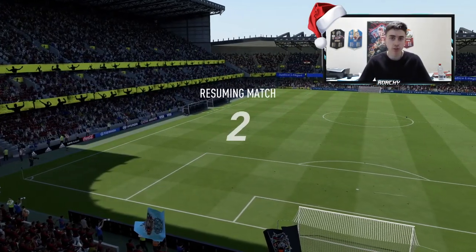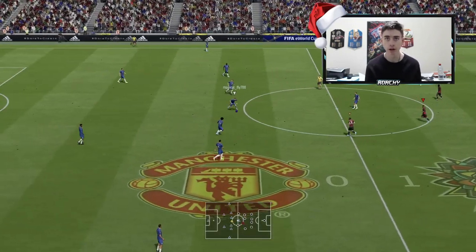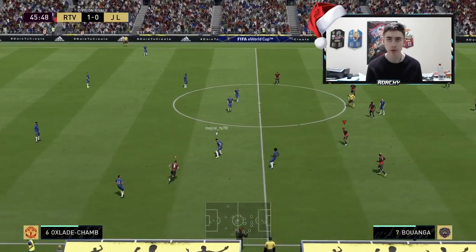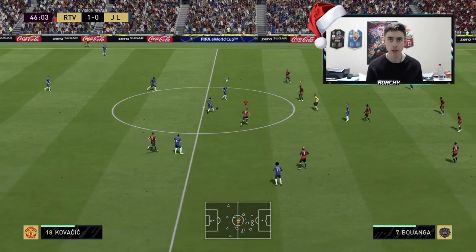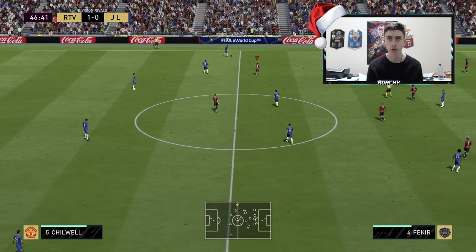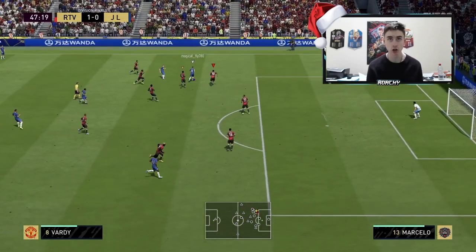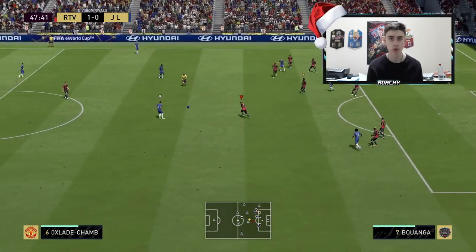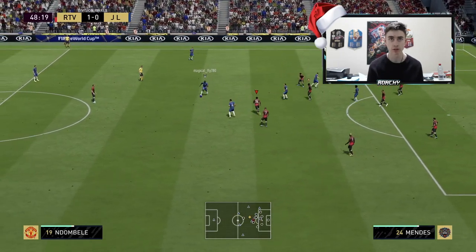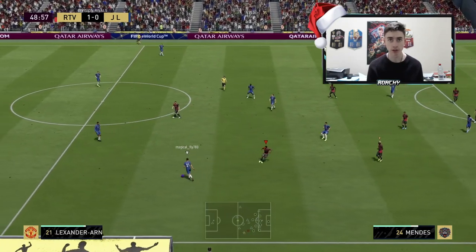We're at halftime of the first game, and I'd just like to point out how this card feels very similar to the likes of Allan from Napoli - very similar stats-wise, and you can also tell in-game that they play very similarly. When you get the ball with Mendes, do not be afraid to run forward because he is agile and he's got a bit of pace to him as well. He can push forward with the ball and then pass it on to one of the attackers, which should be helpful.